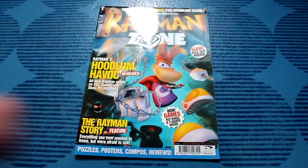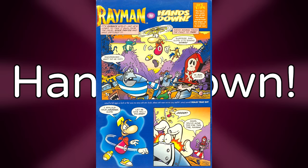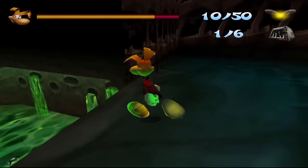Rayman Zone magazine. After the release of Rayman 3, a magazine called Rayman Zone was released, but only one issue was ever released physically. Hands Down — Rayman had its own little four-page one-off comic called Hands Down. The comic takes place in the setting of Rayman 2 and features Rayman fighting the Robo Pirates.